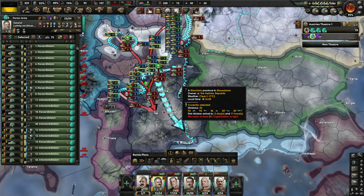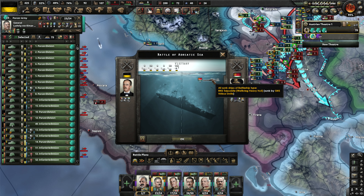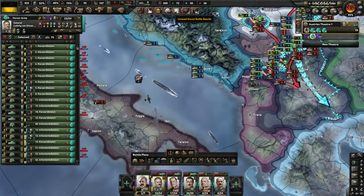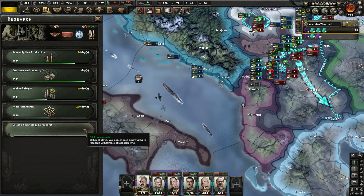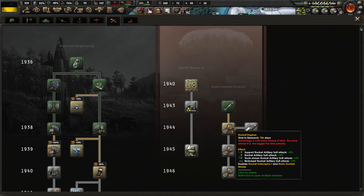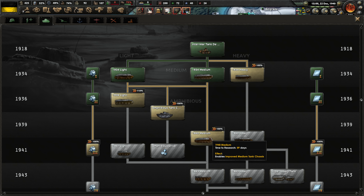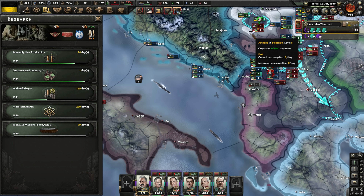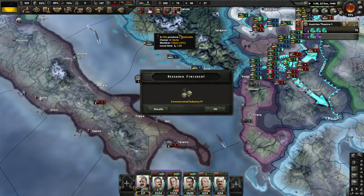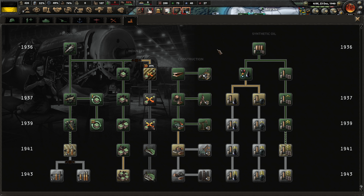We're about to take the new capital of Serbia. We have an unread naval battle result — another battleship taken out, excellent news. We've just completed experimental rockets, so we can now build rocket sites and then rocket engines will be next. I do want to look at armor and start working on 1940 medium armor. There's concentrated industry four, and we are still working on fuel refining.